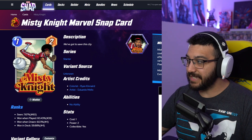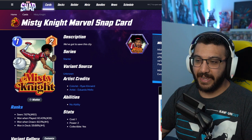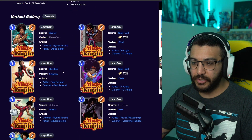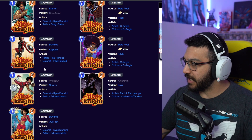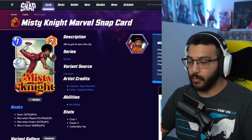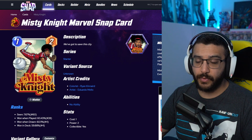Next, we've got Misty Knight — the sports variant. I really like the sports variants overall. I really like the baseball-themed one for Misty Knight. Really cool. The sports ones are hit or miss for most people — some people absolutely love the sports variants and some people don't. Misty Knight has pretty good variants overall, and I think this one just fits really well with all the others. This is also going to be another 700 gold, so that's a rare variant.